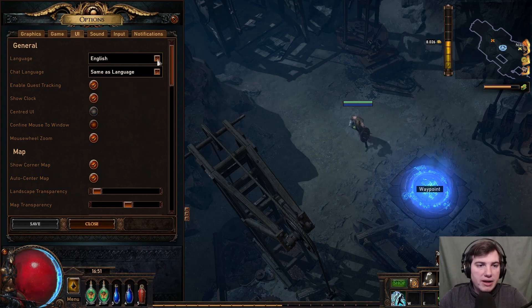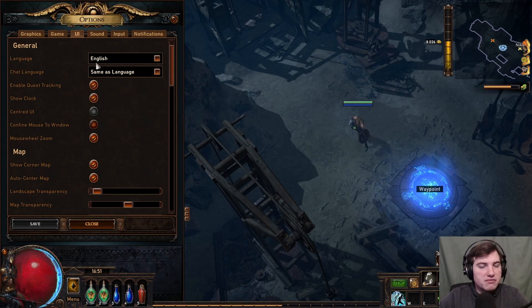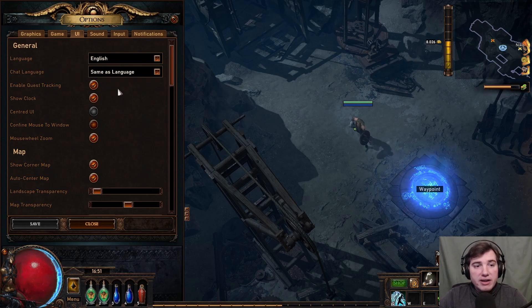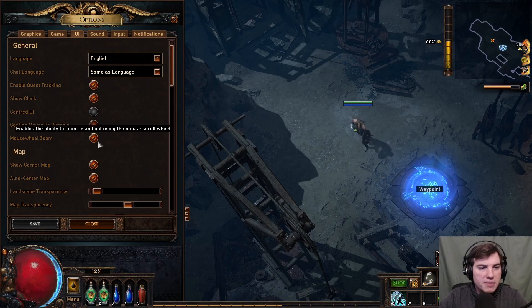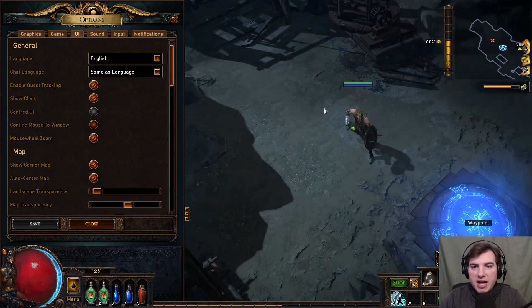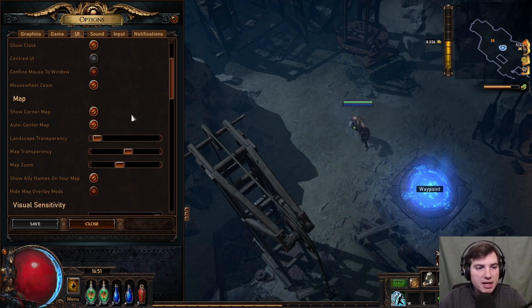Now we go to the UI settings. Select the language you want your game to be in; I'm using English. Quest tracking is highly recommended. The Show Clock option is not enabled by default, so if you want that clock at the bottom of the screen, make sure to enable it. Mouse Wheel Zoom is entirely optional — use it if you want, or disable it if you don't need it.